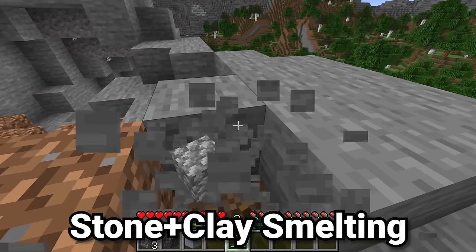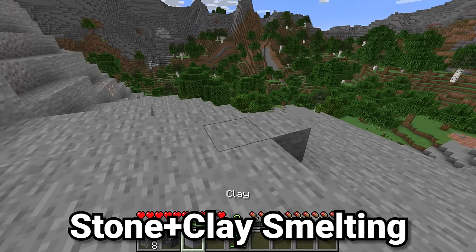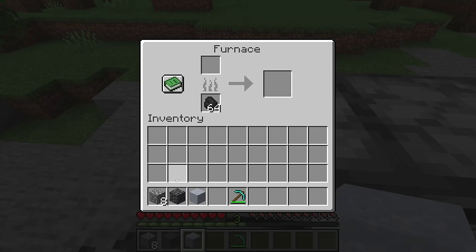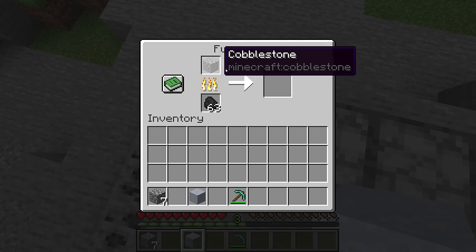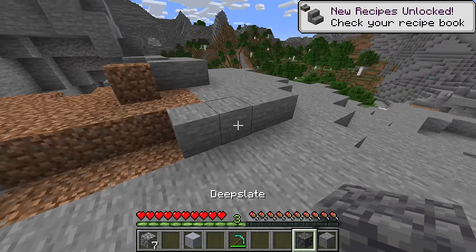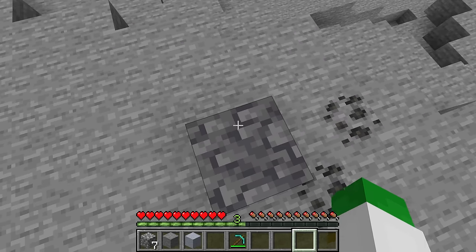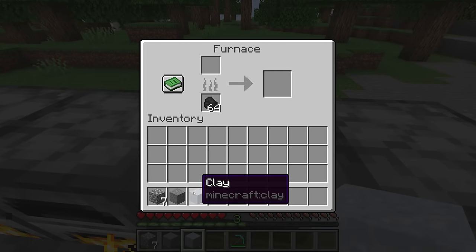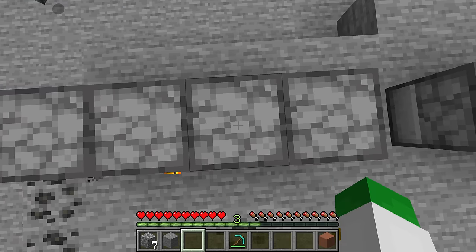Unless you started with silk touch, you're going to have a lot of cobblestone, cobbled deep slate, and clay. All three can be cooked into more useful versions in the furnace. Cobblestone and cobbled deep slate will give you their silk-touched versions — stone and deep slate respectively — though the cobbled deep slate is the version that can be turned into bricks. Clay put inside the furnace cooks into terracotta.